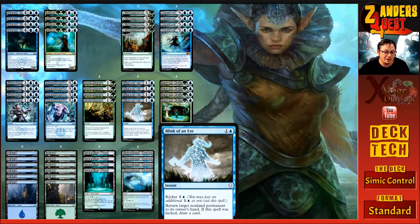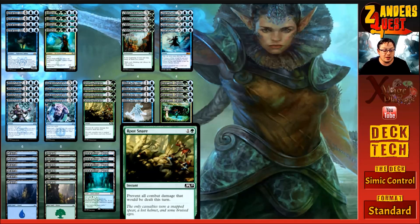Four copies of Root Snare are great against aggro or creature matchups. If it's not a creature deck, the Root Snares come straight out and we throw in other counter magic or answers for planeswalkers. Root Snare costs two — one and a green — and at instant speed prevents all combat damage dealt this turn. Aggro is very prominent in standard right now: mono red, mono white, blue tempo. Holding up Root Snare going into the mid-to-late game is insanely good.